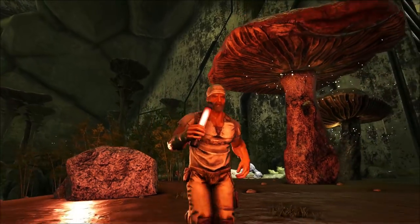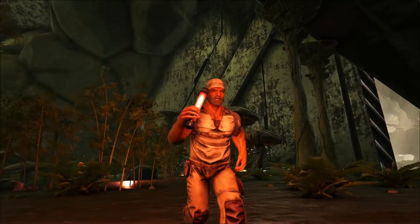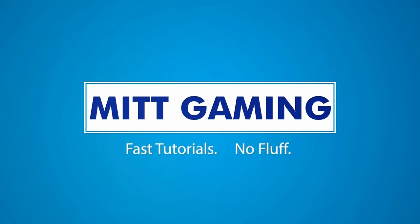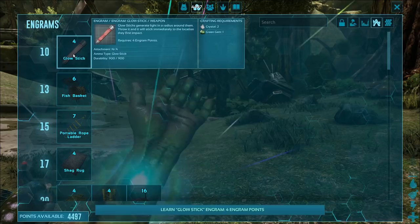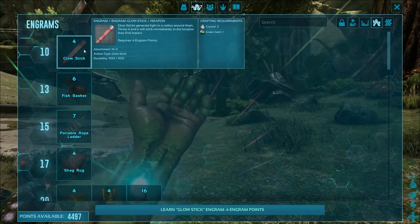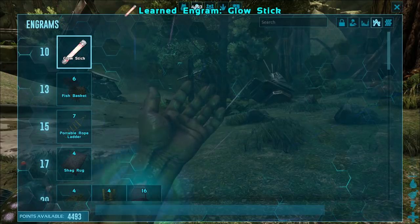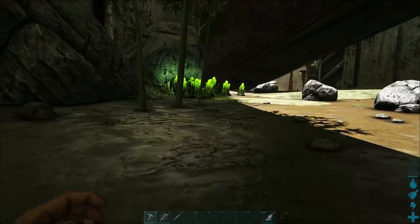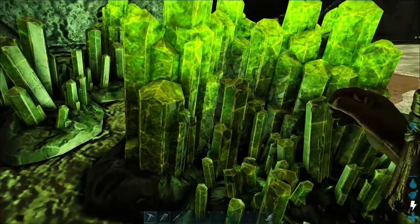Hi everyone, this is Phil from McGaming and today I'm going to show you my guide to the glow stick in Ark Aberration. The glow stick is probably the first engram that you're going to unlock that is unique to Ark Aberration. It becomes unlockable at level 10 and in order to manufacture them you just require some crystal and some green gems. Both of these things can be found in these green deposits that you'll find throughout Ark Aberration.